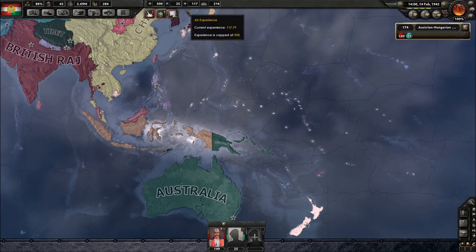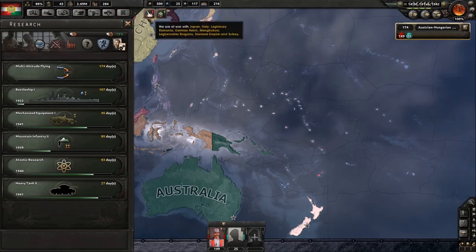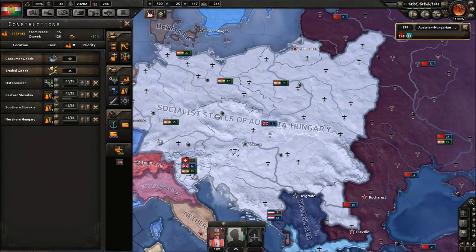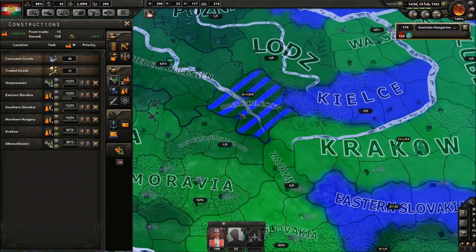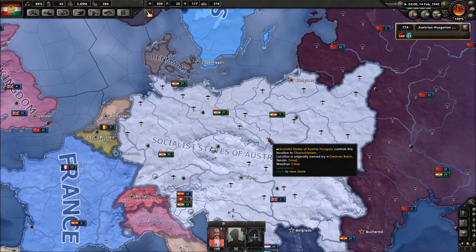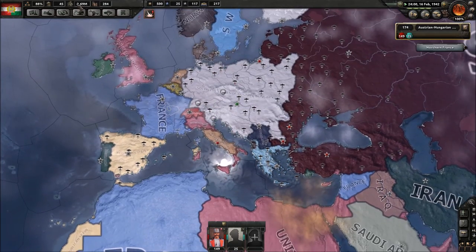Fighter sweeps — let's keep doing the air doctrine. We're bringing in a lot of oil now. I got all the synthetic oil refineries built. Let's get more of them — put one right there, and then let's get 10 military factories right here in... some province I definitely can't pronounce.